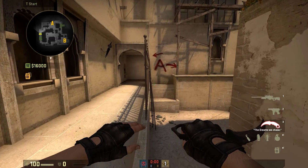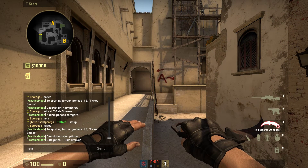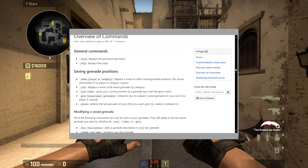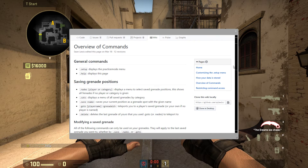In order to use Practice Mode, the first command you should know is the .help command. The .help command opens up a GitHub wiki page and on this wiki page it will show you all the commands and show you what they do.